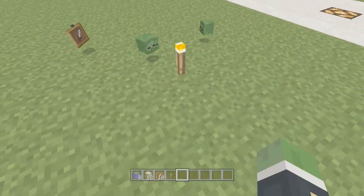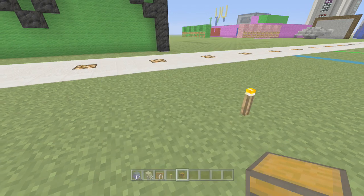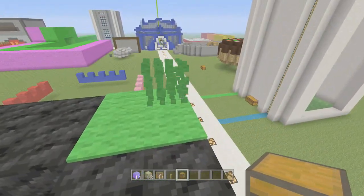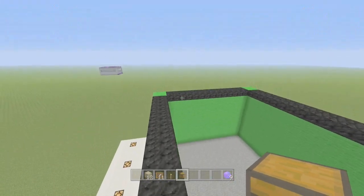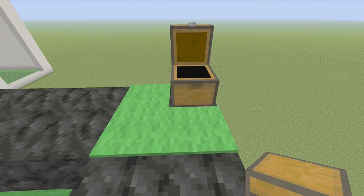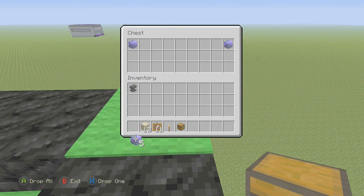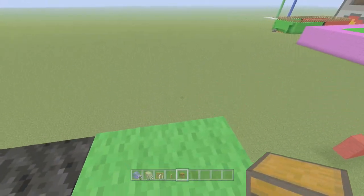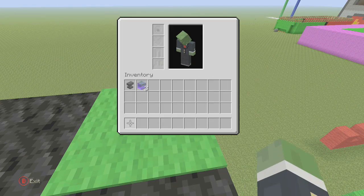We've got 11 heads, there are plenty of heads. Let's get a chest out for each side. I'll put two in each — there should be plenty of heads for you to use. So what we're going to do for this minigame is it's going to be a PvP with those heads.